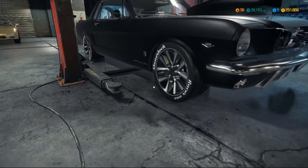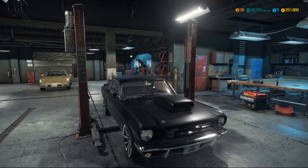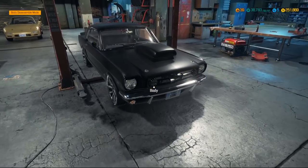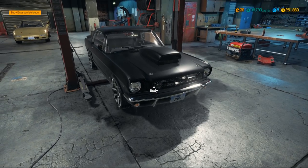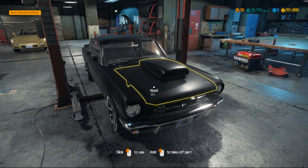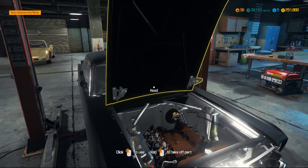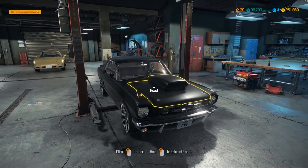If you guys like this and want to see me do more Mustangs, hit that like button and write a comment down below. Let me know what your favorite year of Mustang is — mine might be the '69, which is just four years newer than this one, but there's a huge body style change. Next video we're going to do all the performance on this Mustang and see if we can push it past 709 horsepower — maybe even hit 900 or 1,000. Thank you for watching and I'll see you all in the next video.